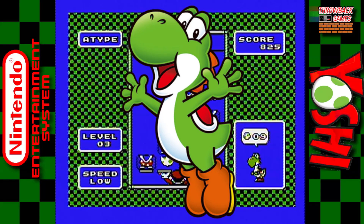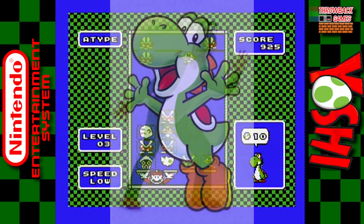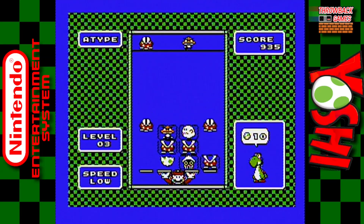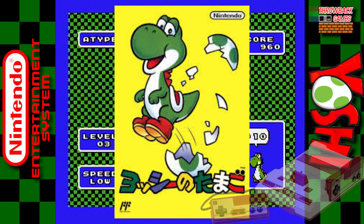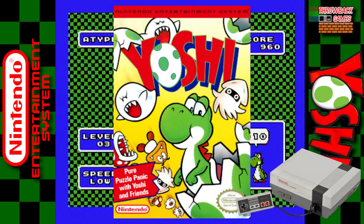Yoshi is a dinosaur-like creature who is a companion to the Mario Brothers and is one of the most iconic video game characters of all time. The first game Yoshi appeared in was Super Mario World for the Super Nintendo Entertainment System, which came out in 1990. Yoshi was released on December 14th of 1992 in Japan on the Famicom, and was released in Europe and North America the following year on the Nintendo Entertainment System — so technically the oldest console that Yoshi appears on.